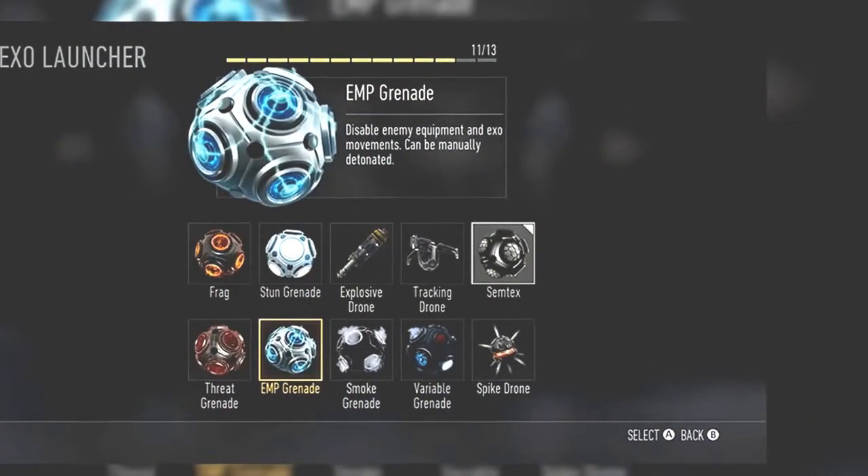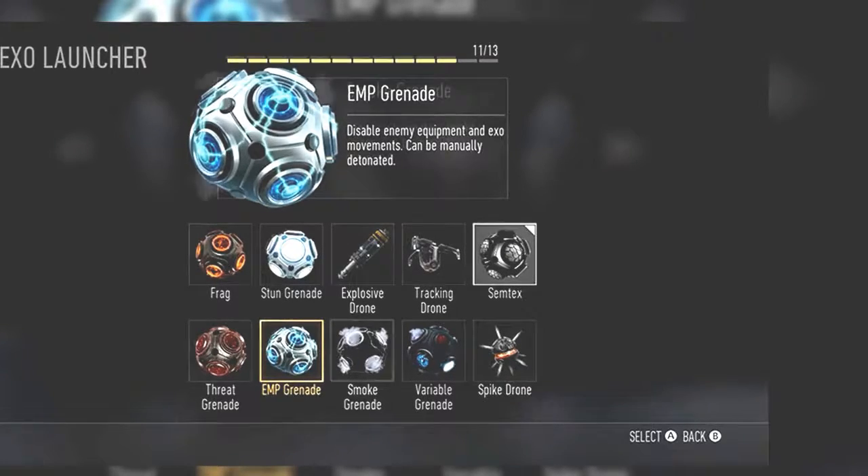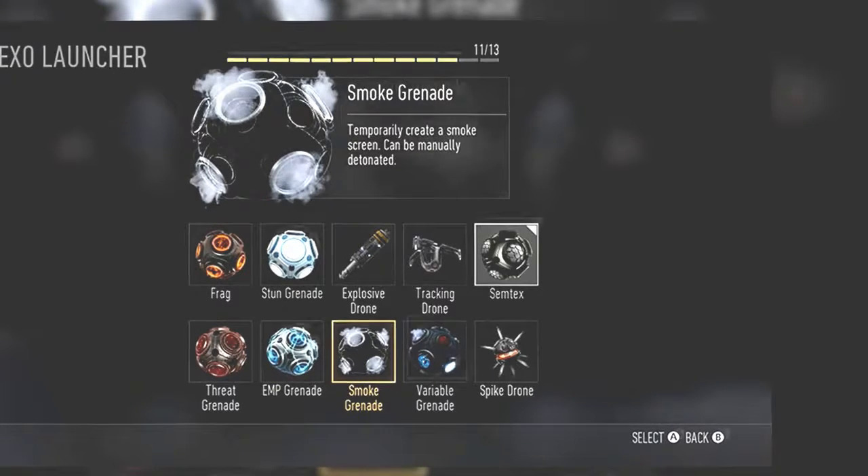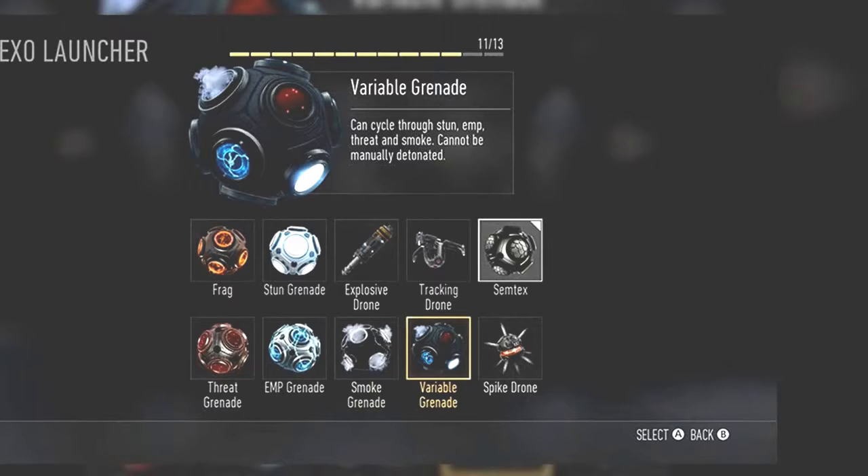Going on to the EMP Grenade, which has stayed the same from previous Call of Duties — it disables enemy equipment and exo movements. Then we have the returning Smoke Grenade, which temporarily creates a smoke screen. Going on to the second-to-last exo launcher, we see the Variable Grenade, which cycles through stun, EMP, threat, and smoke grenades — kind of like one of those slot machine field builders, but in grenade form.